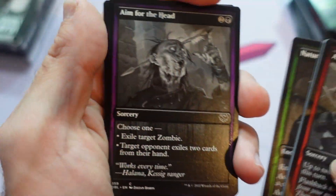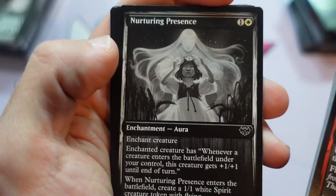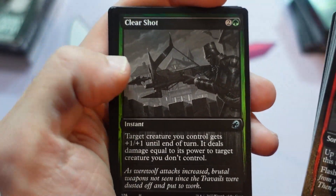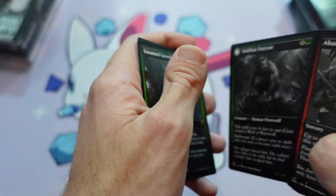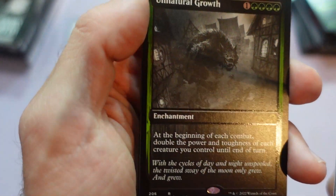I actually just messaged Melissa this week and was like, hey, we should go record the next one sometime soon. So probably after Kamigawa previews you'll start seeing the next one show up — I'm really excited about it, talking about Commander 2017, one of my designs. Outcast is here. Unnatural Growth.